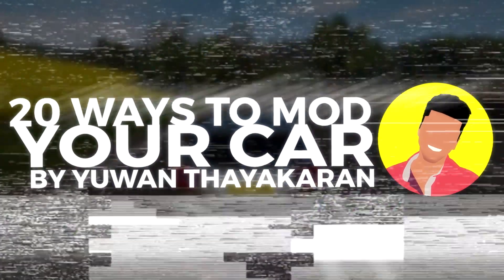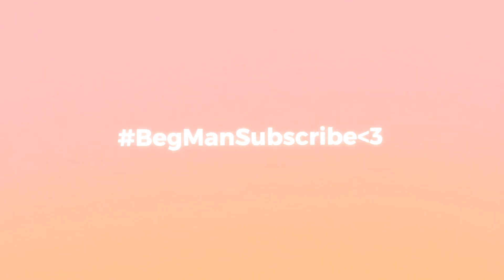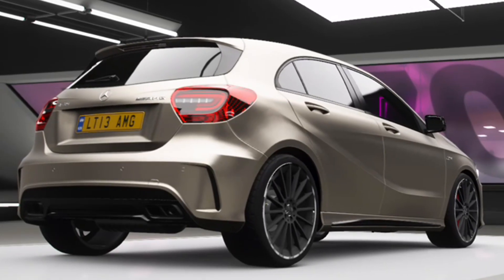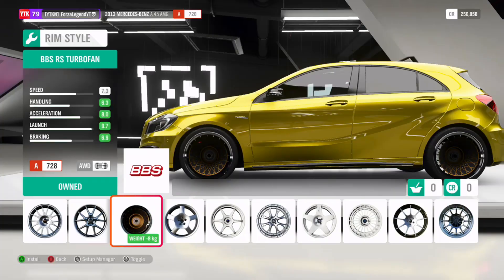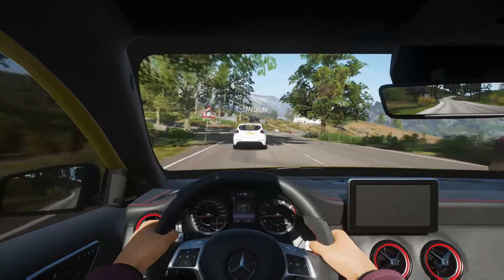The Stance Boy — how does one become one? Get yourself any car. I'll be choosing the A45 AMG for this demonstration. Change the color to something pearlescent or crazy, install some ugly expensive wheels, slam the thing, and you're set. Now you can go out and damage the wheel arches of your expensive hatchback, you little rascal.